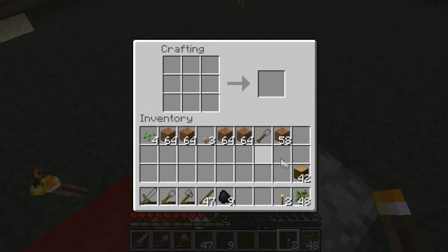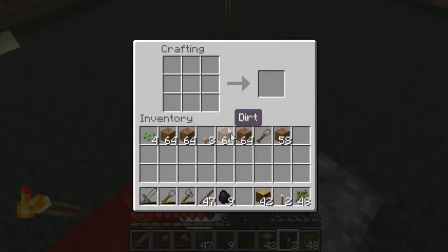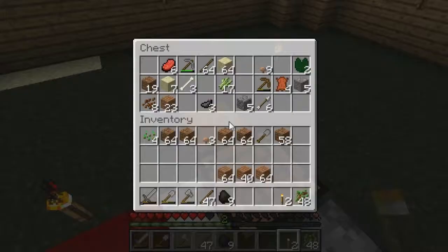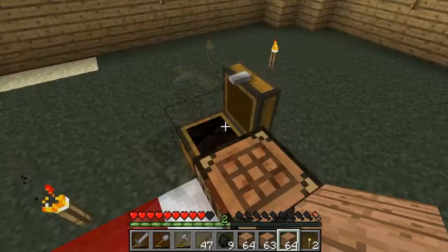I've got this wood but it's jungle wood so as you can tell it's a different color. I was thinking about maybe using it for either the roof or the ceiling, and I've got quite a bit. Torches - oh shit, wrong button.